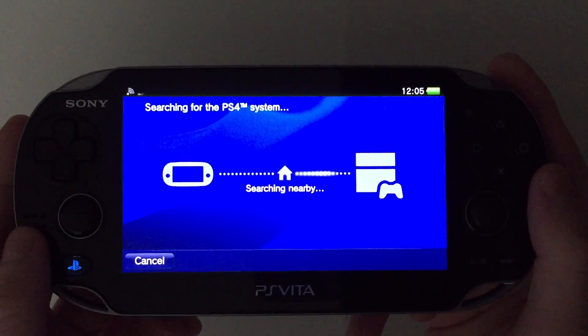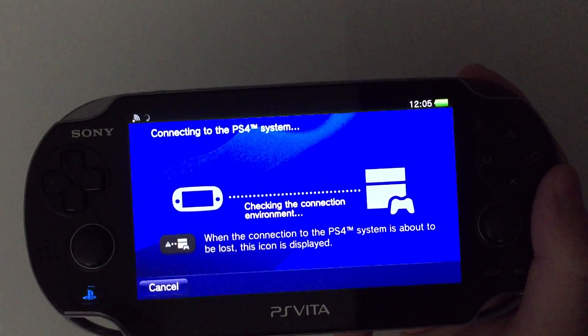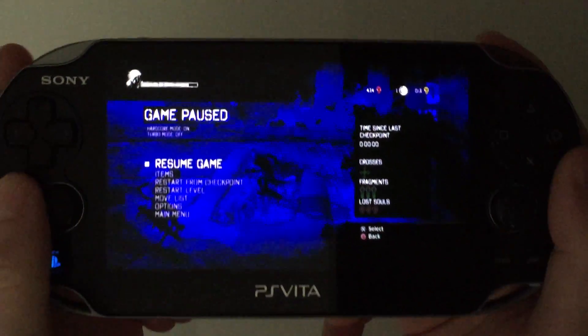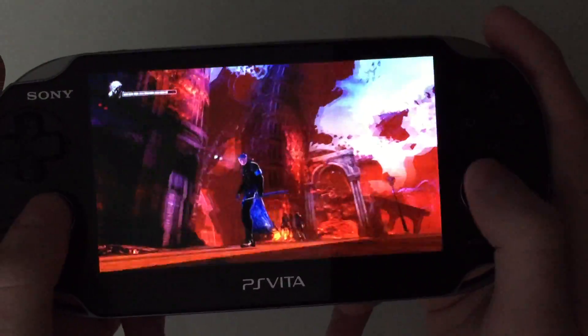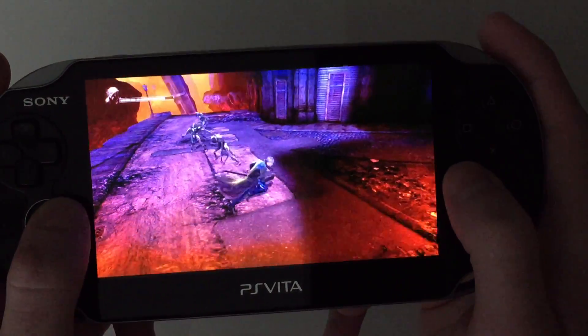I haven't mentioned — the PS4 is in the same room I'm in, about four feet away from me. The router's about four feet away from me. Everything's about four feet away, so the connection environment should be 110%, and everything should be reliant on the functionality of the feature itself. And here you go — immediately you can see it's a lot smoother.